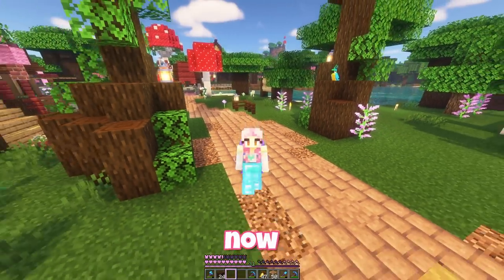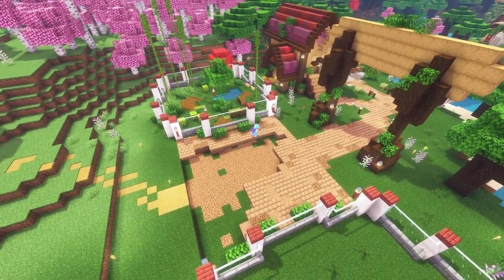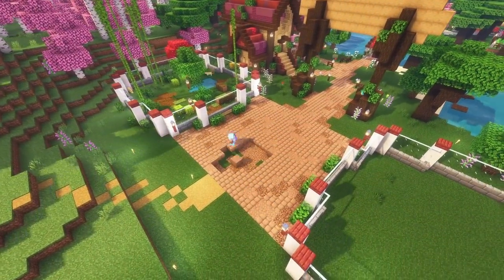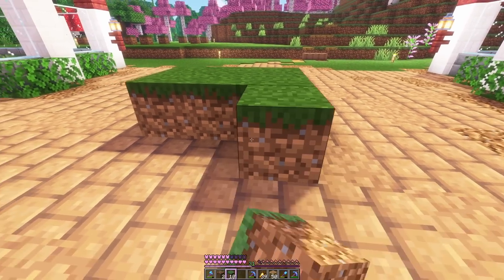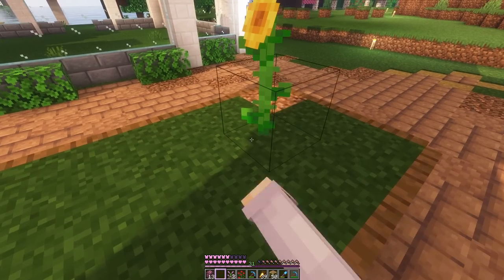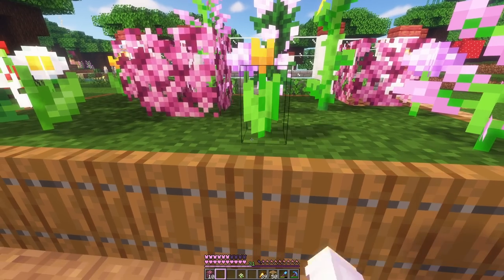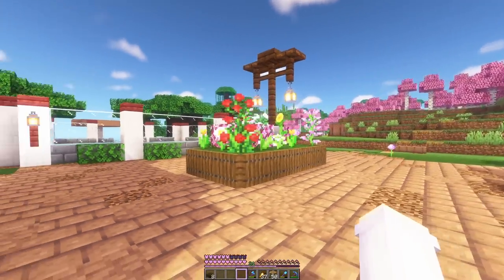Okay I think we're all caught up now. I'm going to start today by changing some of this path out and making kind of a courtyard. Then I think we'll add a garden bed or a fountain in the middle. Okay this area looks so much better now, I love it!